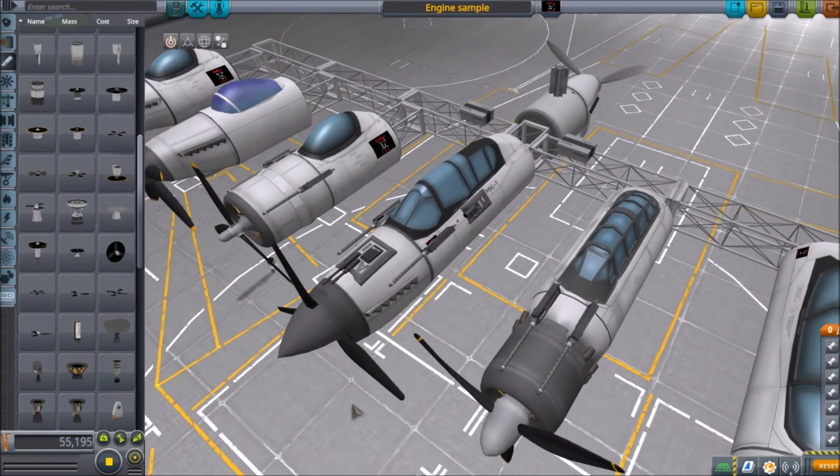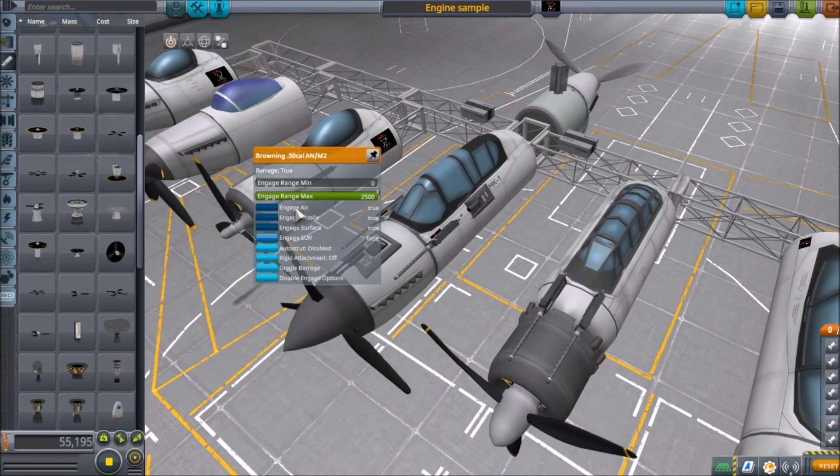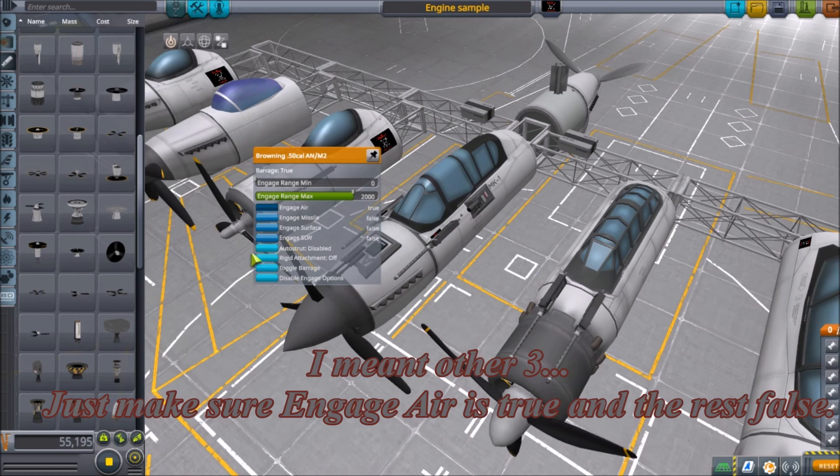Setting up the Browning: there are new settings in the Brownings now. Make sure you set your minimum range and your maximum range — I set the maximum range at 2000. Anything further than that and it's not very accurate. You have engage air, ground, missile, and another one down here. Make sure air is set to true, and everything else is at false — that's true for air, false for the other four settings.